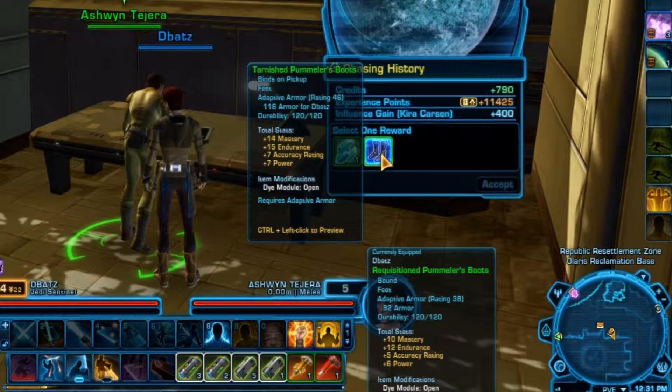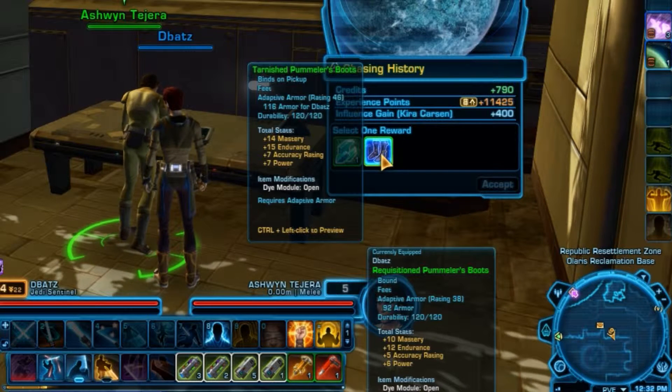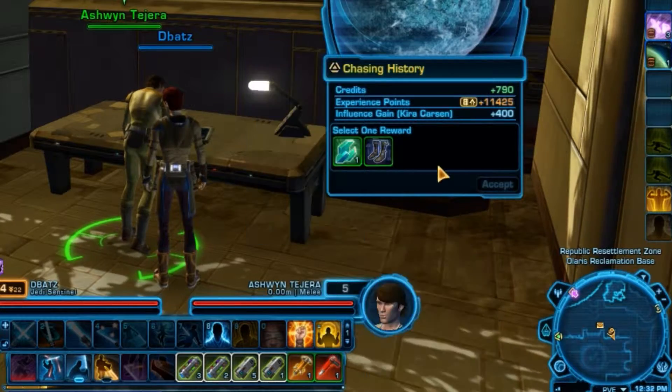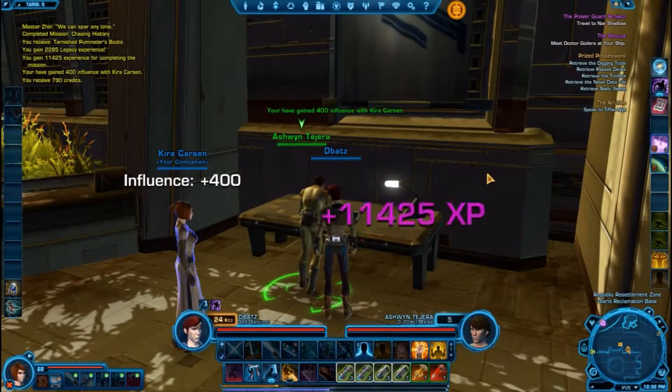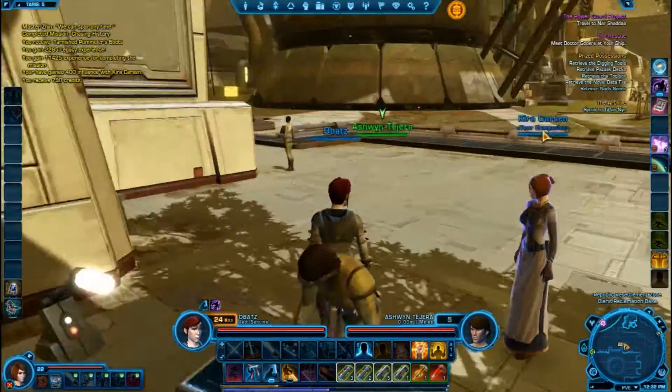Adaptive armor — currently rating 38, now 46. Select reward. And there we go. Jolly good. Next one.